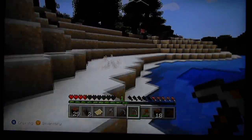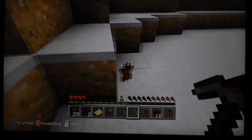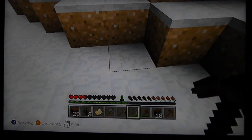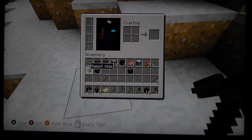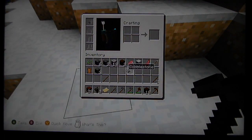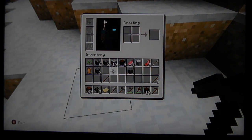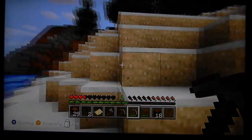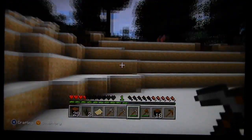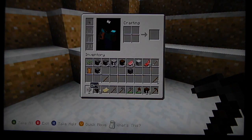Now all I need to do — what is this? What is this? Ooh, rabbit hide! Sweet. Okay, got some food. Oh man — I left my crafting table. But that's okay, we can just make a new one.